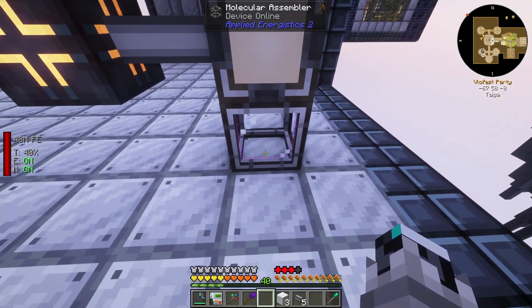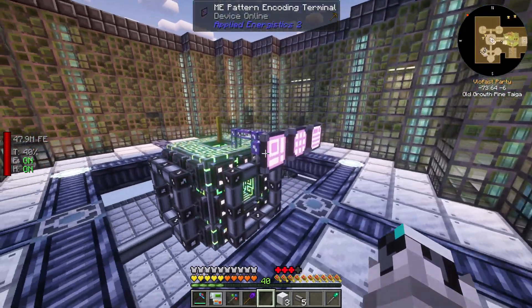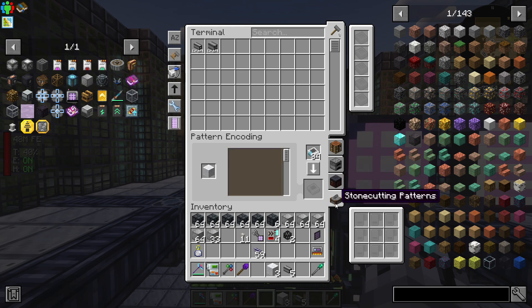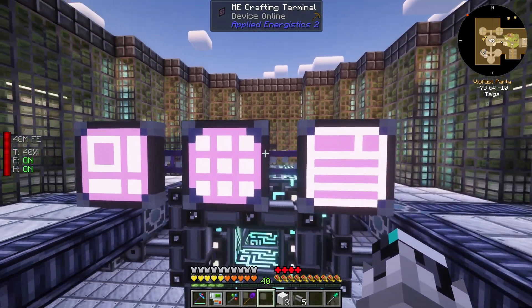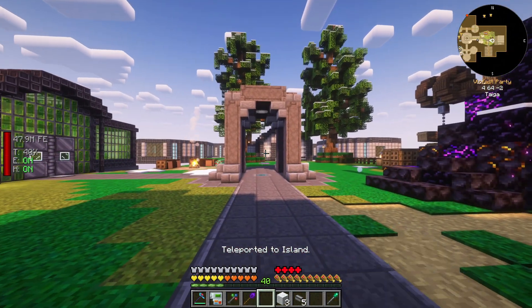This is basically a crafting table setup. If you want to smelt items, you do the same setup — the only difference is you use whatever your furnace block is. And when creating the pattern, you must tell it it's a processing pattern, not a crafting pattern, because it has to wait for a process and then pick up the output. You can also do this for smithing tables and stone cutters — the stone cutter automation is really handy.